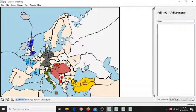Typically after fall 1901 the situation would be like this: you have conquered Trieste, meaning one extra supply center, and you've conquered Tunis, meaning you can build a new fleet in Naples and a new army in Venice. Italy at five supply centers — a perfect result.